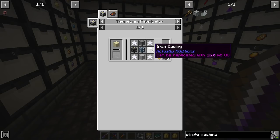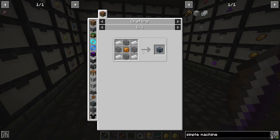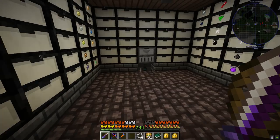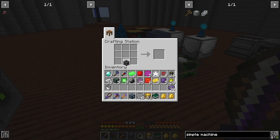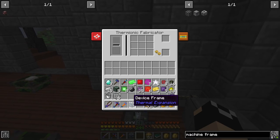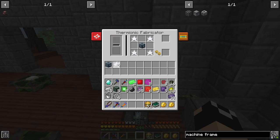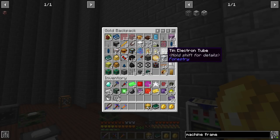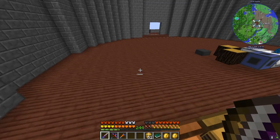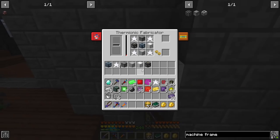For the machine frame we're going to need four anori crystals, iron casing, heavy engineering block, machine frame, machine case, and device frame - the device frame being the only thing we actually have to craft, which is just copper, glass, and then once we get this we can scan it. There's our device frame. We're going to need the four anori and then the machine frame, iron casing, machine case, and heavy engineering block.